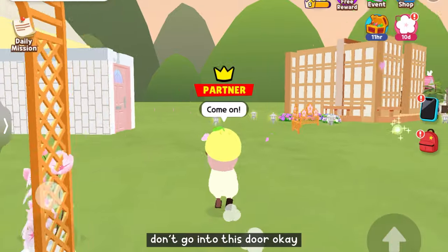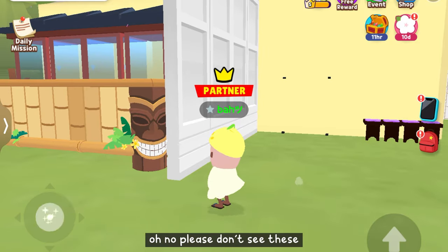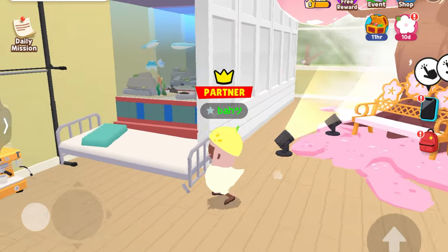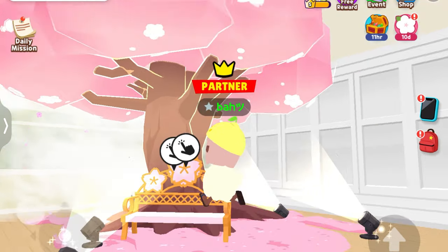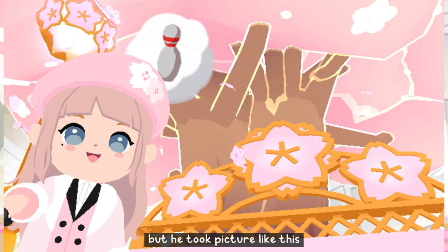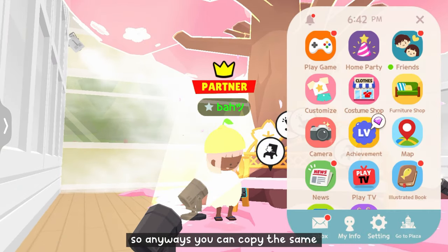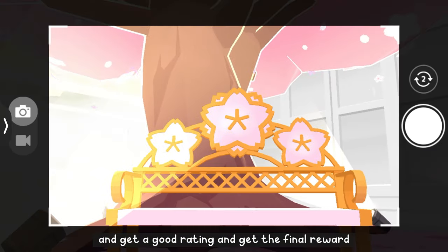Don't go into this door — it's a trap! This is actually my storage house. I sleep on a broken bed! I got one of my friends to submit a picture here. I told him to take a picture one way but he took it differently and somehow scored 5.0. So you can copy the same — just do it and get a good rating and the final reward.